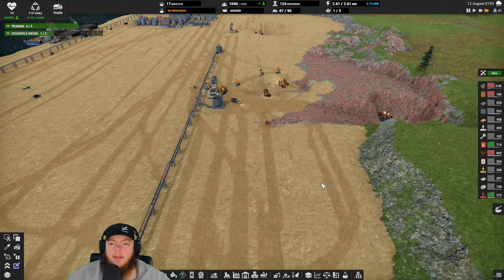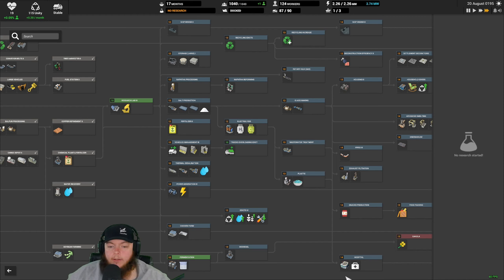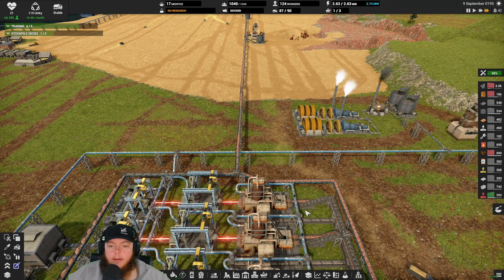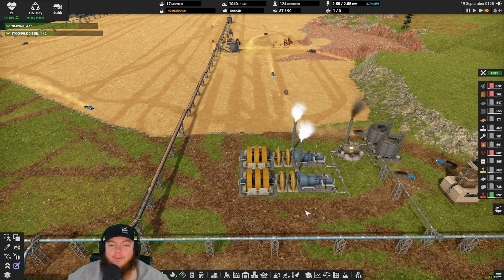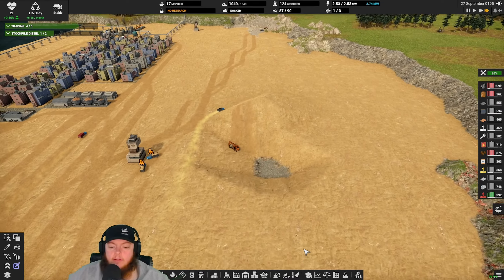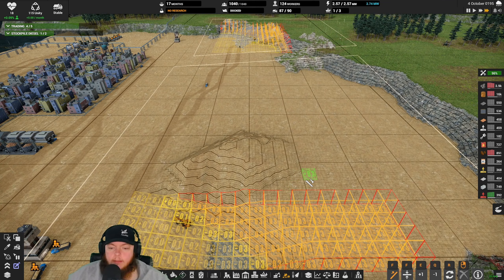Here's the other problem though - once you get behind on something like fuel, it takes a while to dig out of that hole. Takes a while to recover. Maintenance is the worst one because that's like a slow motion disaster - it happens very slowly but it'll get you if you're not paying attention.